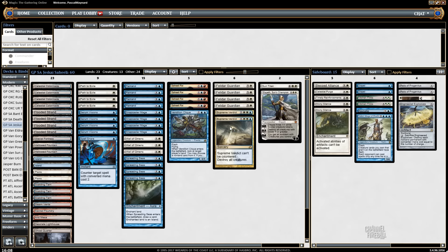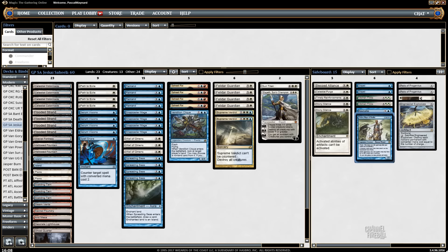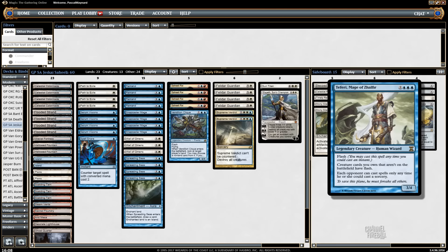I have a Teferi because it's pretty sweet with the combo — you can combo on turn six, so on turn five you play Teferi and there's not much they can do about it. They basically need two counterspells to stop you, because once it resolves they can't play removal. So even if they have six removal spells, you play Teferi and you're going to win.